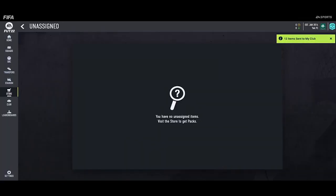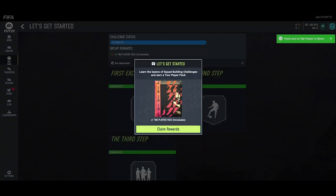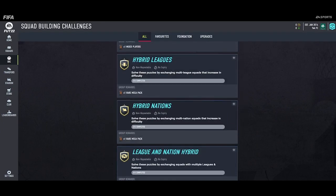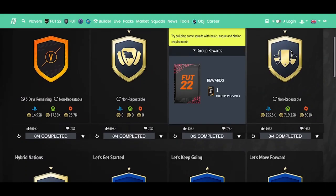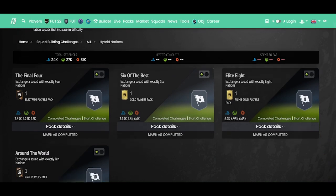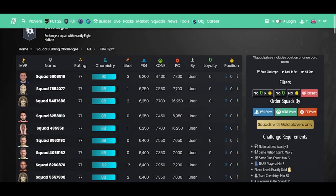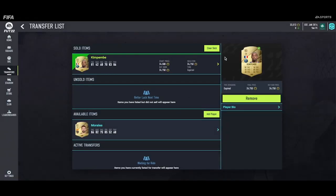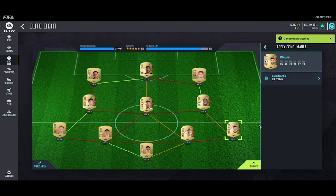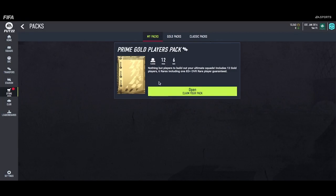Kimpembe was so important because I was able to just sell him off straight away and get some coins. You also get a lot of players which are going to help you do the Squad Builder Challenges. What you need to do — if you're a beginner you won't know this — is just do the basic ones to unlock the advanced ones. The key one: head over to Hybrid Nations and go to Elite 8. My advice is to head over to Footbin where you can see exactly how much it costs. You can do this one for around 6,000 to 8,000 coins, so I sold off Kimpembe to get the coins, created the team, claimed my reward and got a 55,000 pack for 6,000.